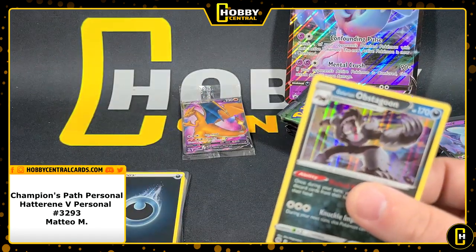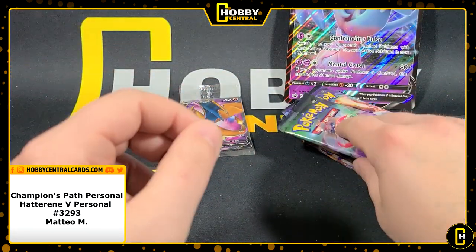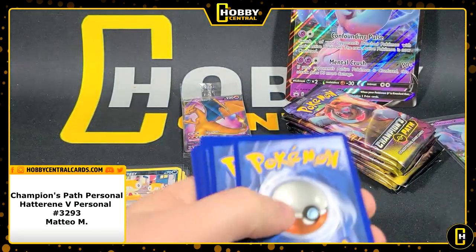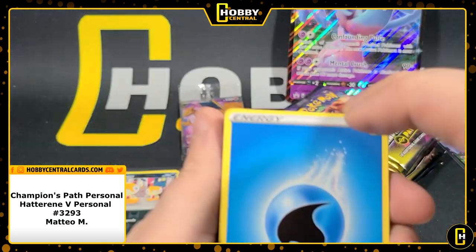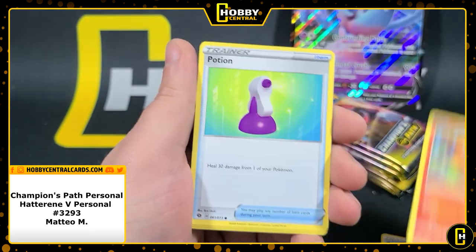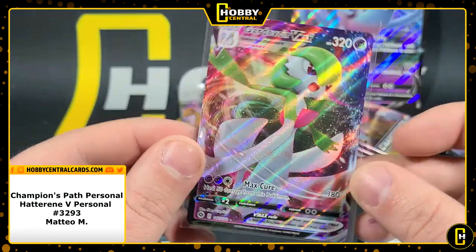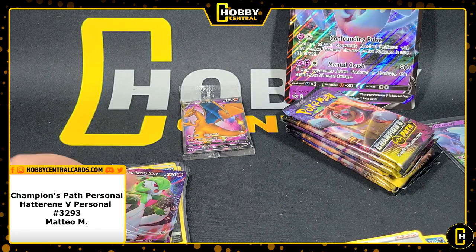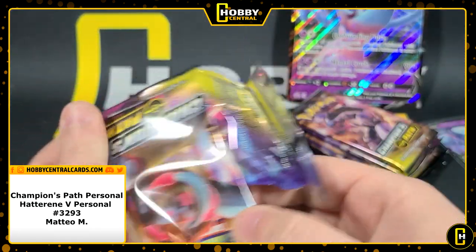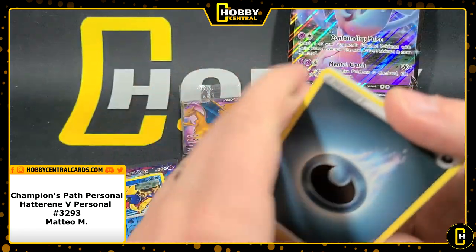Scraggy — and there he is, the Galarian Obstagoon, the skunk Pokémon. All right, one two three four, here we go. Kakuna — I tried to cheat and not show you the Kakuna, I apologize for that. Sharpedo — no wait — Carvanha with a Gardevoir VMAX chilling behind it! All right, very nice — congratulations on your Gardevoir VMAX. That's your first VMAX hit. You've got two V's and now your first VMAX, and we still have like eight packs to go.